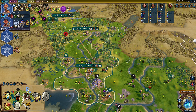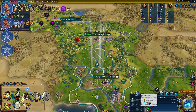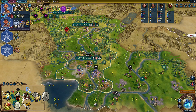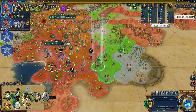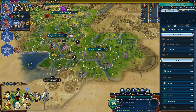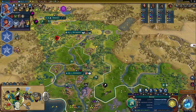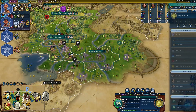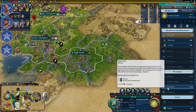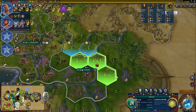Chop everything you can and make some farms. Build a few more settlers in Liang's city. In the civic tree, you should rush Feudalism to get extra charges for your builders. In the tech tree, don't forget about Wheel technology — not only because Egyptian chariot archers are there, but because you can build a Water Mill. Keep in mind that BBG reworked that building and you can get plus one production from all your farms.